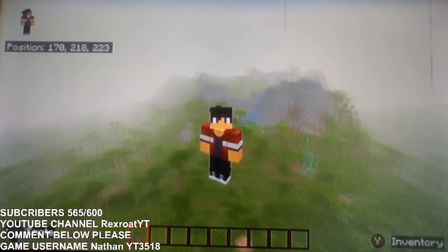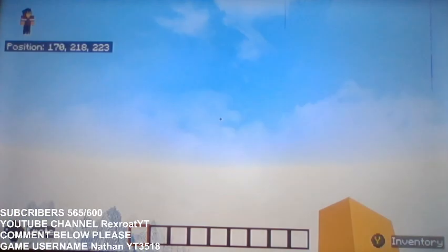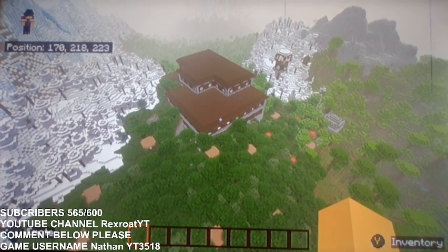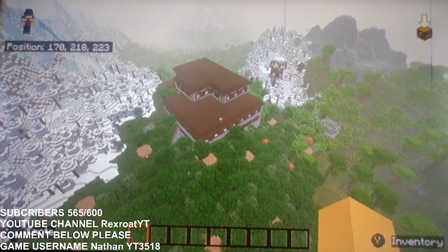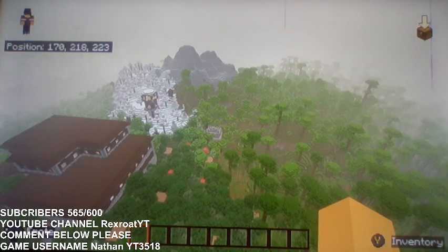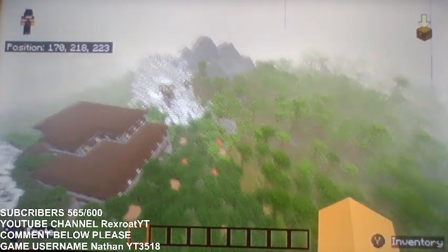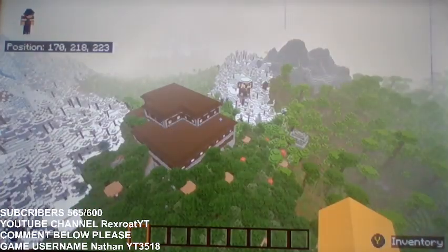So in this first Minecraft seed I'm gonna be showing you, I'm on the map right now. I was just looking up Minecraft seeds and I found this one — there's a woodland mansion, a pillager outpost, and also a jungle temple right in here.